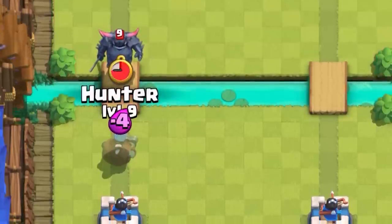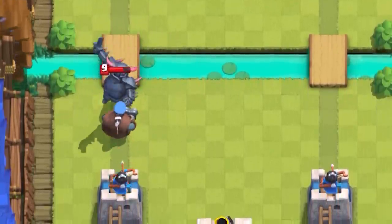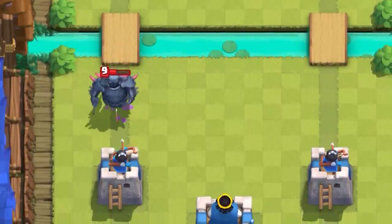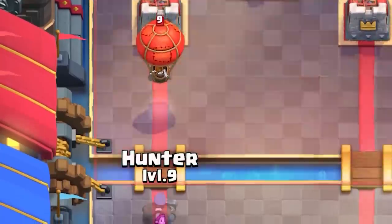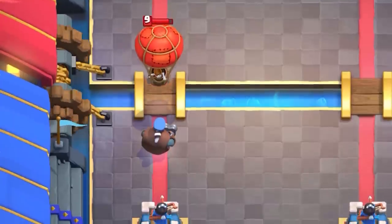It's important to note that the P.E.K.K.A has a faster attack speed and therefore more damage per second, but you can't really compare the two. P.E.K.K.A is a huge tank, costs seven elixir, and only targets ground. Unlike the P.E.K.K.A, the hunter only costs four elixir, can stop ground almost as well, but performs equally well against air units.